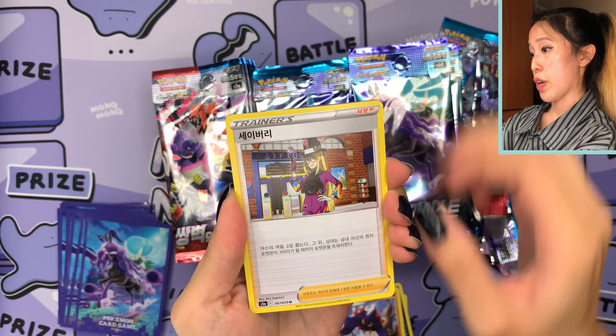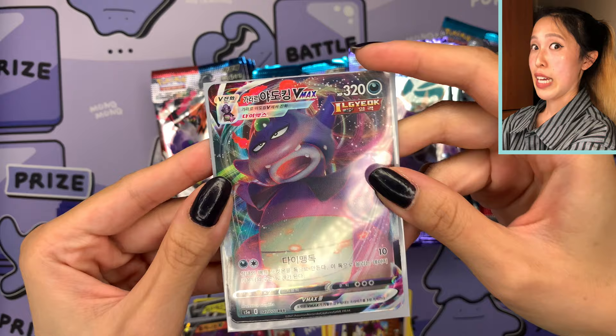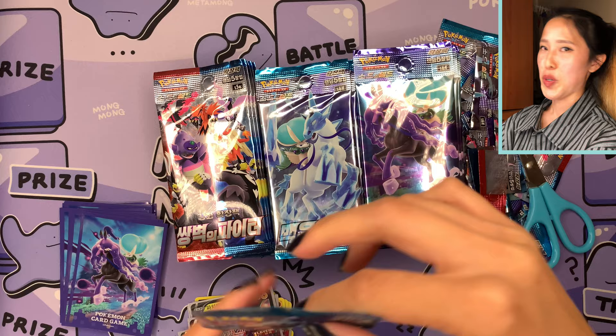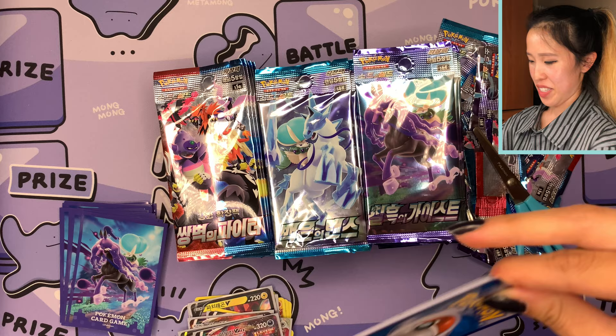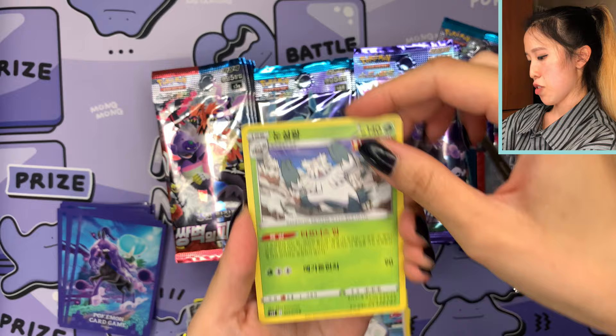We have Boldore, Avery — another V-MAX! Those pulls are so close to each other. We have Galarian Slowking — 'Gararu Yadoking' is the Korean and Japanese name, very similar. Now the piles are looking a bit more level. We've already got quite a few V-MAX pulls. We have Melony — in Japanese her name is Melon, and I think it'll be a little different in Korean.